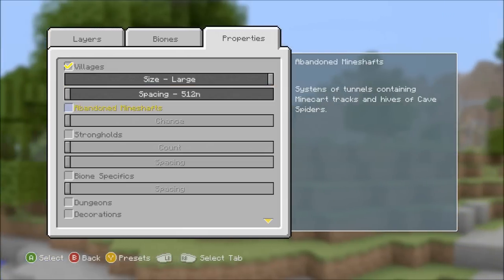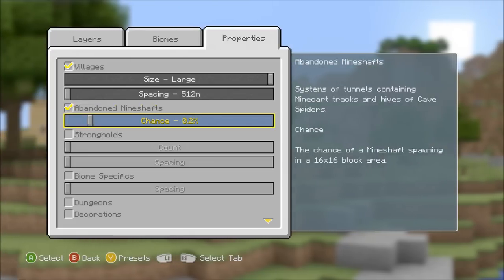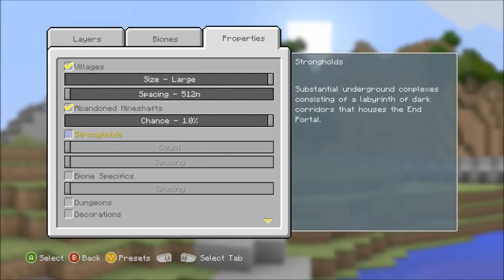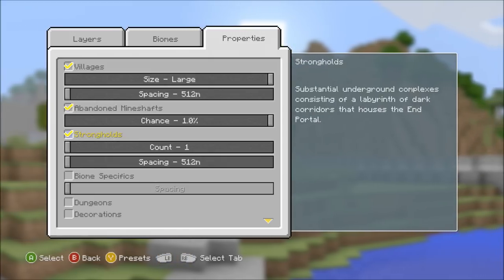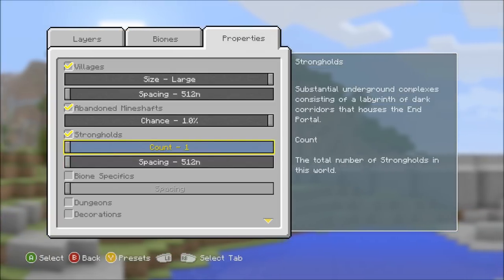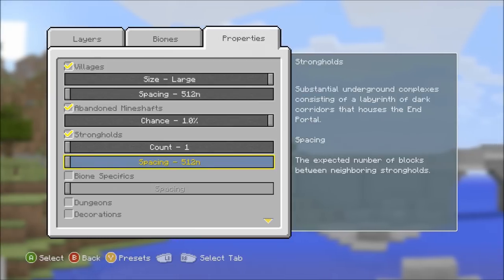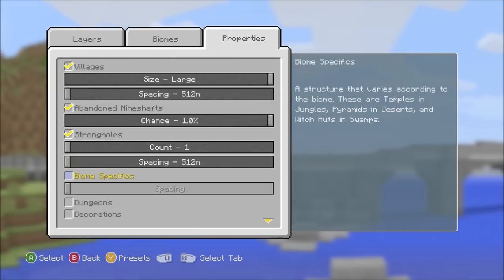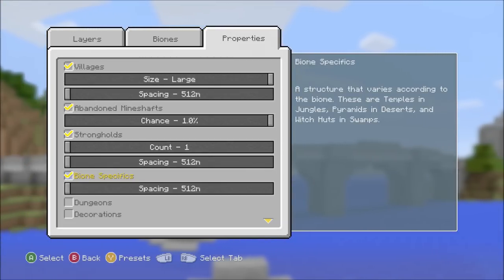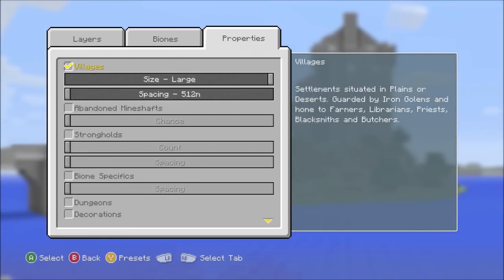This is definitely an update for builders and explorers. I think my favorite feature so far is color beacons — I don't know why but I really love it — and the ability to customize super flat worlds is incredible. You can also change the weather and set day and night in-game. I hope you guys enjoyed today's video. Let me know your favorite feature in TU25 down below, be sure to subscribe for more Minecraft news, and until next time — peace out, bye!